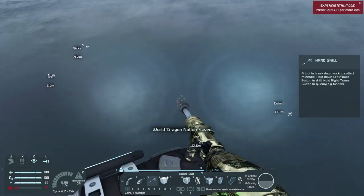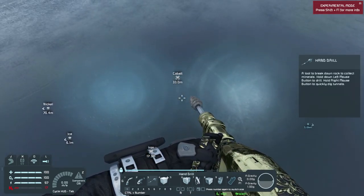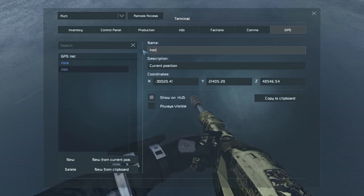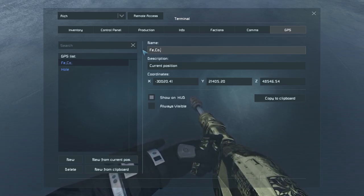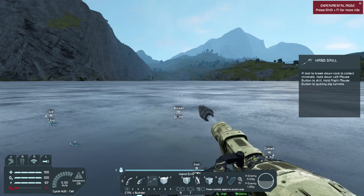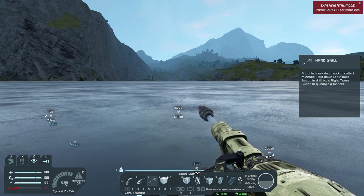I found cobalt and nickel! So we got iron, cobalt, and nickel. What I'm going to do is go to the GPS — new from current position. We're going to mark these: Fe for iron, Co for cobalt, and Ni for nickel. There we go, we have GPS markers for these locations. Cobalt is going to help us out a lot, especially to get refineries and assemblers.